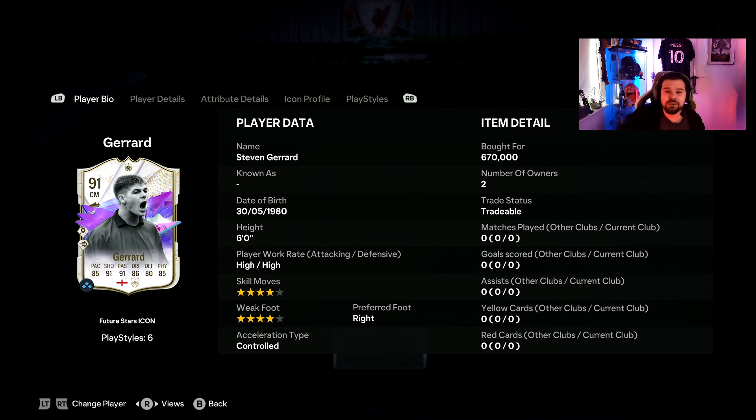If you did enjoy today's player review, smash the thumbs up button — it is greatly appreciated. If you're new around here, please do subscribe for more player reviews and FIFA-related content. Today it's all about Future Stars Stevie G. He's going for about 700k, between 650 and 700 at the moment, and he's out for a couple more days so he could go higher or lower.